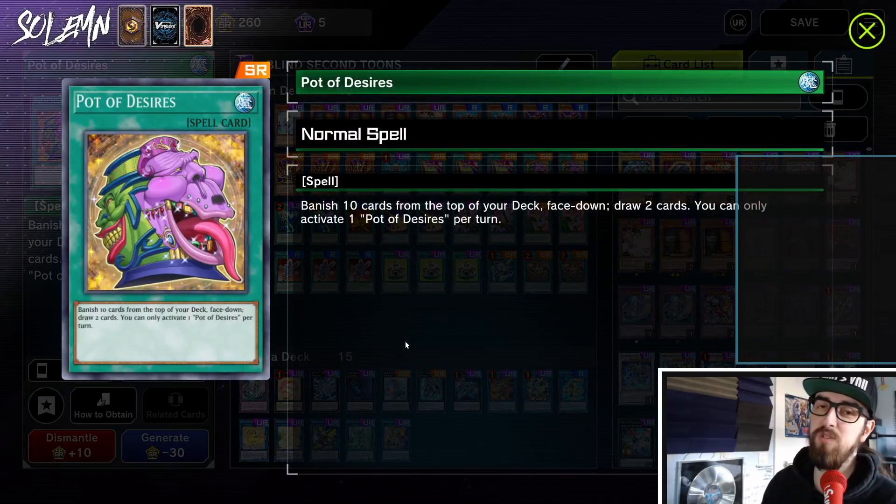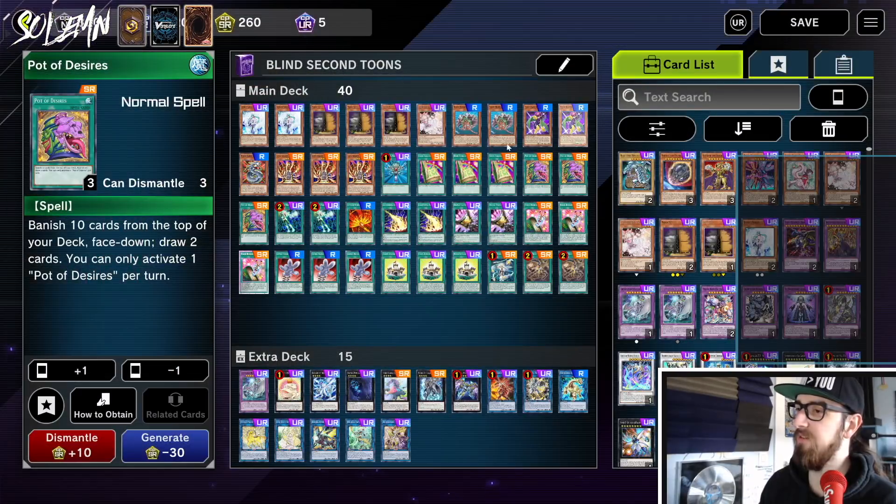Next we have three Pot of Desires. I was so sad when this was banned in the TCG — it single-handedly made Toon so much worse. We need that extra card because our deck is much lower value than real meta decks. Real meta decks have one card worth three or four cards; all our cards are worth one, or maybe not even one. Going second you have six cards, and you want Pot of Desires to have seven — that's how we're able to out boards more easily.